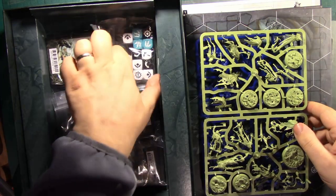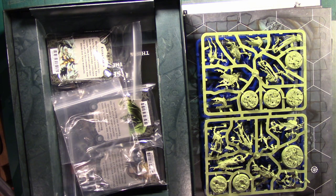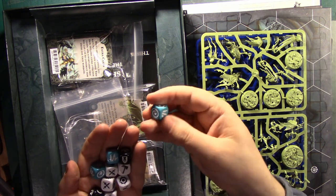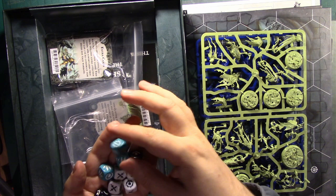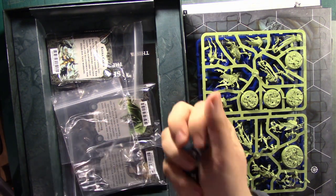We've got new dice - we've got magic dice now. So we've got the standard dice we had before, but we've got new magical dice. We've got three lightning bolts, two swirly bits, and a critical. We've got the attack and defence dice, same as last time.